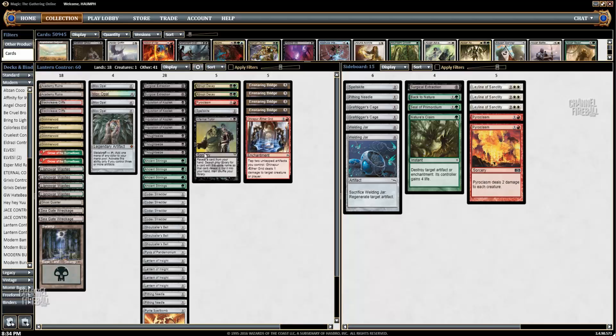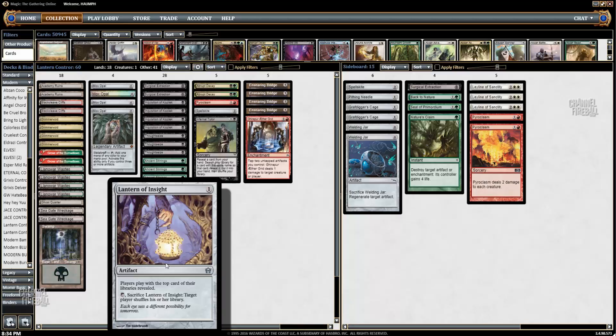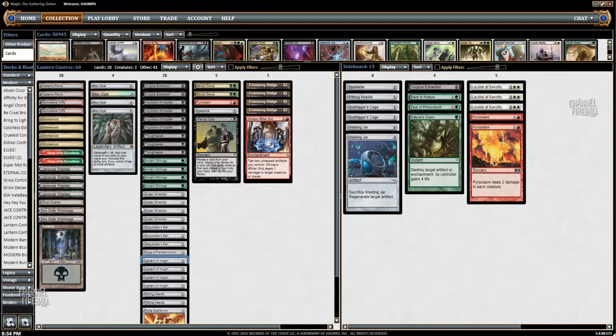Then you have your core of Mana Rocks plus Lantern. That combination allows you to look at the top card of your opponent's deck — it reveals the top card of both decks — and now you can basically control all the draw steps your opponent has by choosing to mill them when they have relevant spells and not milling them when they don't. Then you have a couple of copies of Pithing Needle, just a catch-all cheap artifact. You need a bunch of cheap artifacts to turn on Metalcraft on Mox Opal. And I have one copy of Pyrite Spellbomb — it's just another removal spell, it cycles, it's a cheap artifact, and you can even use it with Academy Ruins to kill people once you've locked them out with Lantern plus the Mill Rocks.